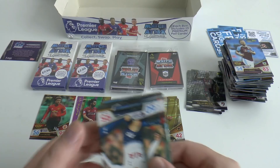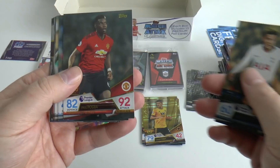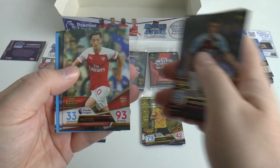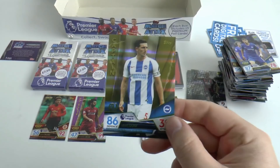Carrying on with the base: Dele Alli, Paul Pogba, Gabriel Jesus, Kennedy, Tompkins, De Poitre, Yarmolenko, Bamba, McAfee, Mitrovic, Gudmanson, Ozil, Jorginho — seen him quite a few times. And there's another same captain in the same box from Topps UK — Lewis Dunk of Brighton.